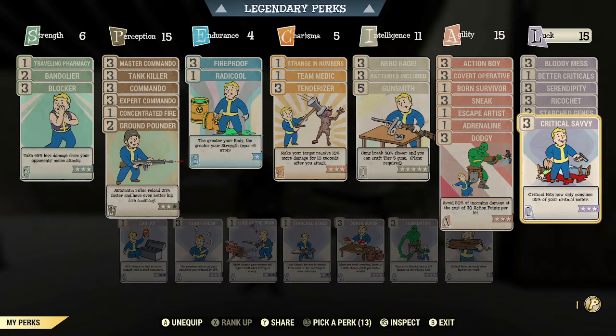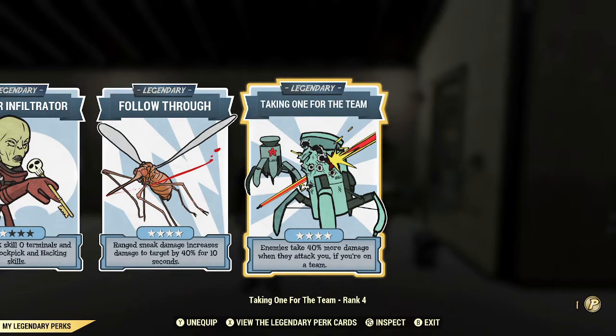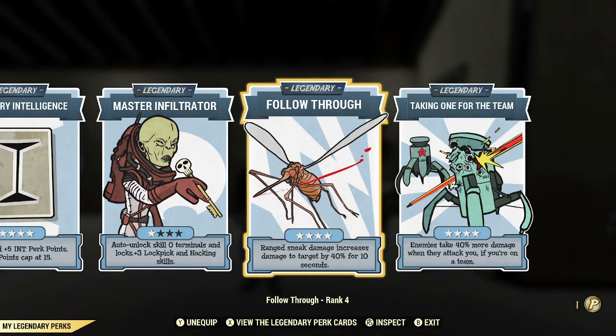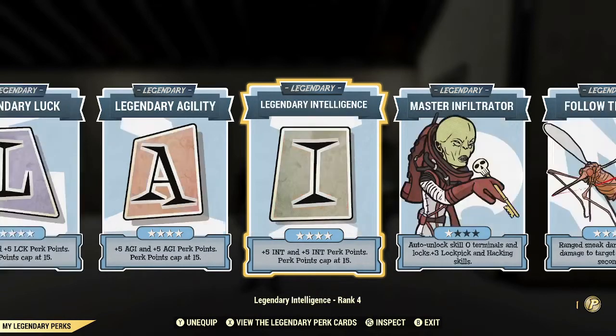Bloody Mess for some extra damage. Better Criticals because I've got a spare point and I like doing extra damage with my criticals. Serendipity and Ricochet to help me stay alive. Starched Genes to keep my mutations. Critical Savvy — combined with my extremely high luck, combined with Unyielding and some bonuses from the shielded vault suit — helps me crit pretty much every other shot. For legendary perks, I have Taking One for the Team, primarily because stealth won't always work and you'll sometimes take damage from panic fire or area-of-effect attacks. Follow Through because I'm a stealth build. Master Infiltrator so I can pick locks and hack things without switching my perks around. And some extra luck, agility, and intelligence.